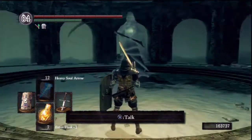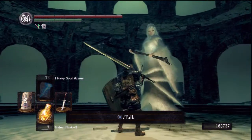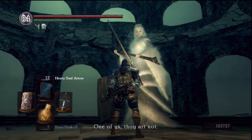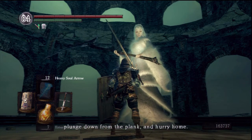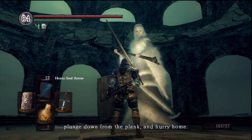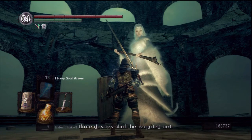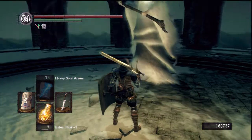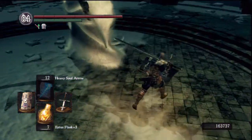This is the last weapon I really need to get the rare weapons achievement. Let's have a chat with this woman. 'Who art thou? One of us thou art not. If thou hast misstepped into this world, plunge down from the plank and hurry home. If thou seekest, thine desires shall be requited not.' Right — I'm not one of you and you don't want to talk to me.